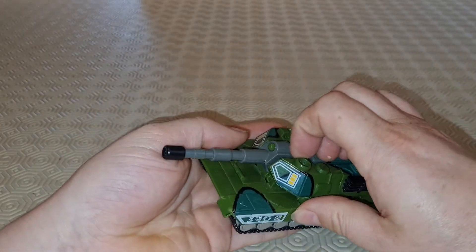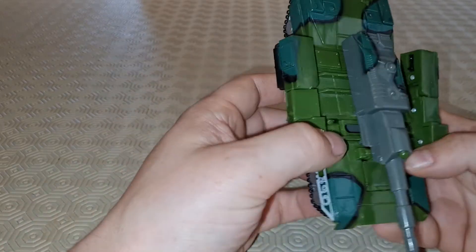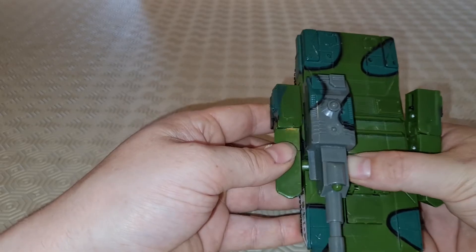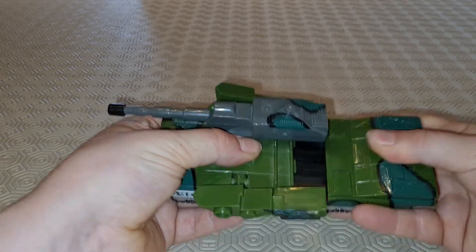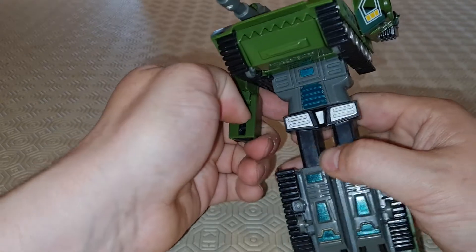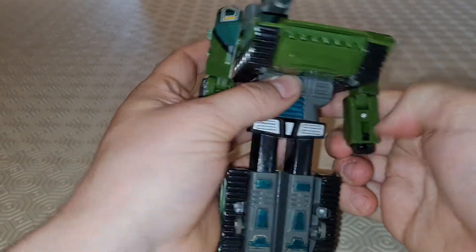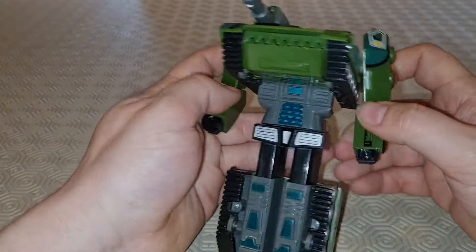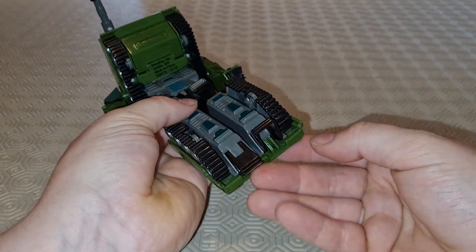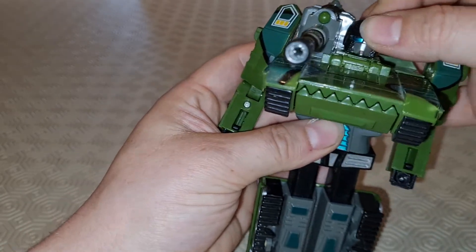We're going to fold the side pieces out — they should just fold straight out. Fold that out, fold that out. Take the tank turret, and you see that slider there? Slide it all the way over. Now we're going to get the back section and extend. Rotate it down, rotate the arm down, turn it, slide the fist out, rotate it down, turn the elbow — slide the fist out. All cheap and nasty sliders, wonky as anything. Rotate the toe flaps off, and we get this little panel here and flip it through to reveal the head.